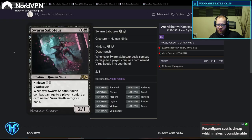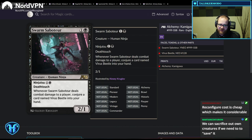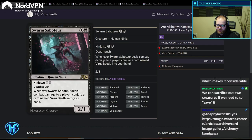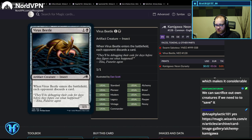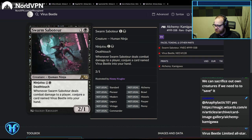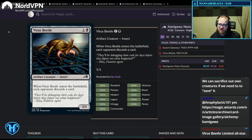Swarm Saboteur — 2/1 Deathtouch. When it deals combat damage to a player, conjure a card named Virus Beetle into your hand. That's probably playable — roundabout, when it hits your opponent they discard a card, and it gives you some board presence. That seems fine.